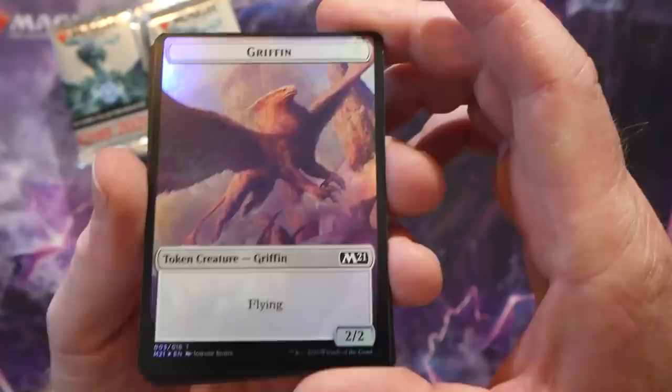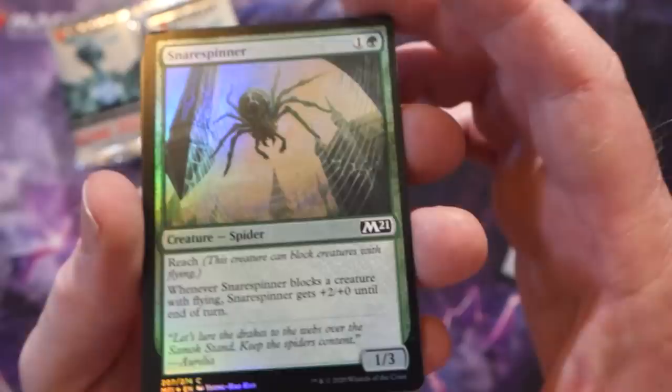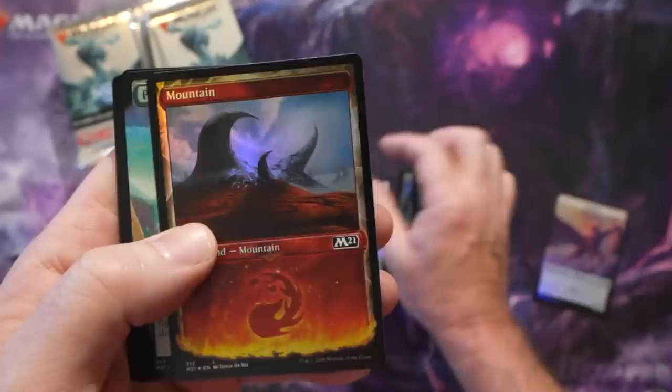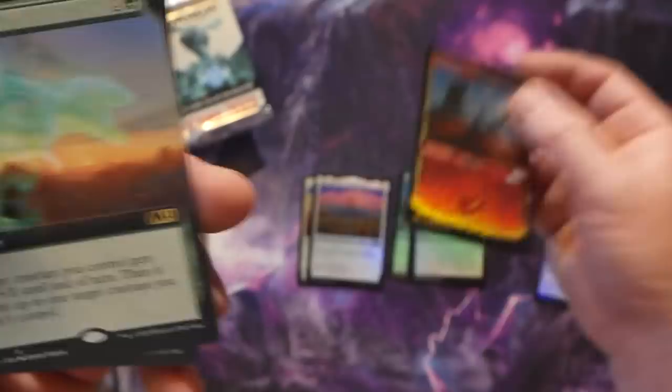We got a foil griffin to start. The whole pack seems upside down - double-faced set, I'll be fine. We got a Snare Spinner, Spellgorger Weird, and Alchemist's Gift - that thing saved my butt a couple times at pre-releases. A foil regular basic plains, Light of Promise, Sanctum of Tranquil Light - these shrines are back! I opened one in a pack at the pre-release and the foiling is really nice.